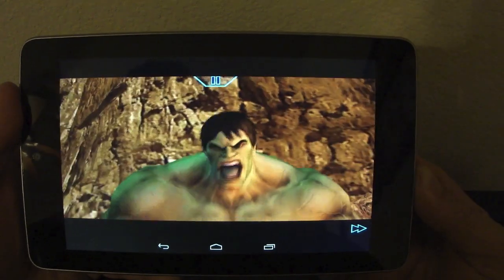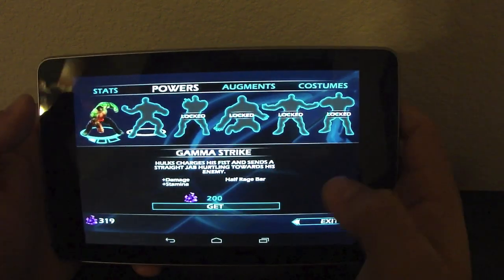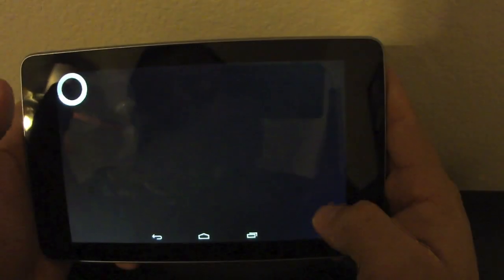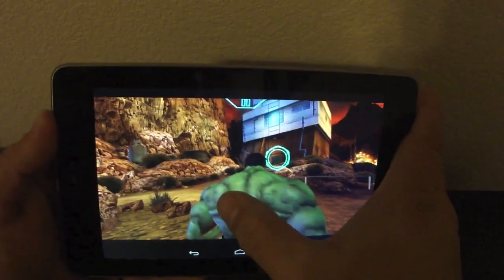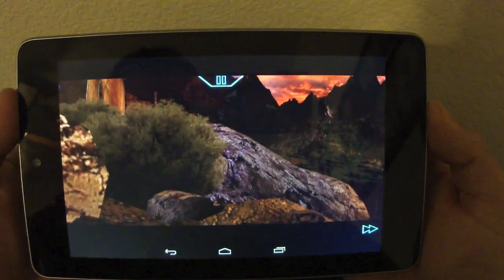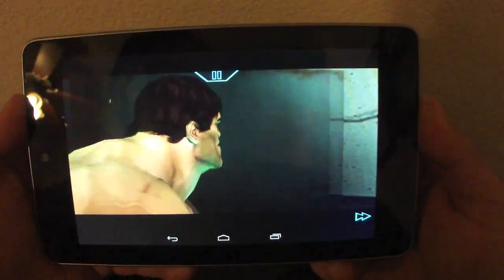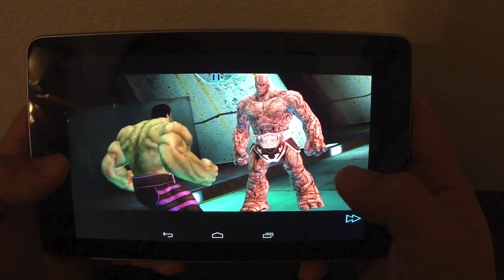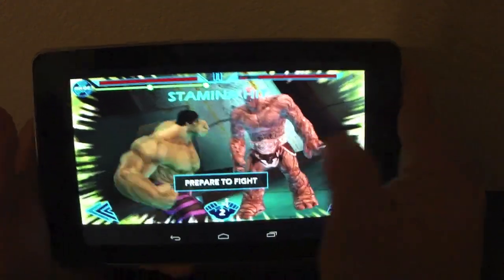Nice, that's pretty badass. Right here I think I could get the Gamma Strike — I equipped it right there. Let's get out of here and see what happens next. I can choose any path — this guy's level five, I think I can take him. You know what, I want to see an episodic game for Mortal Kombat — that would be freaking awesome. I'm a huge Mortal Kombat fan.